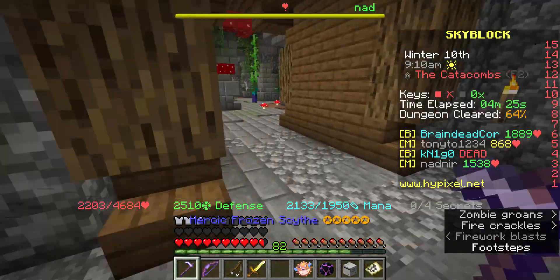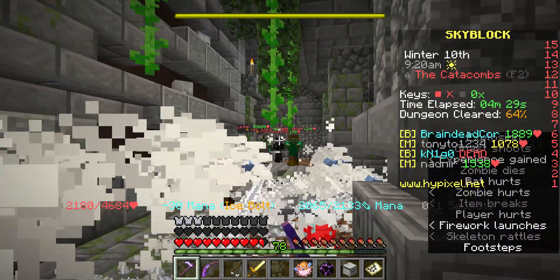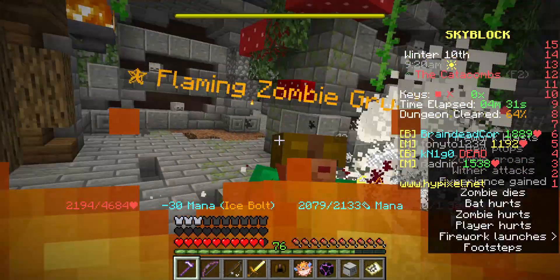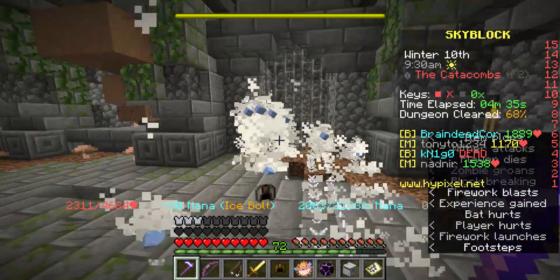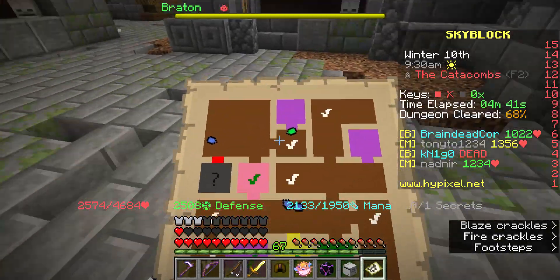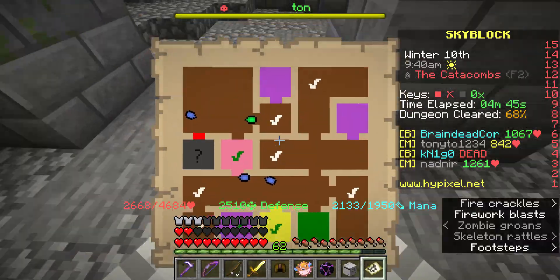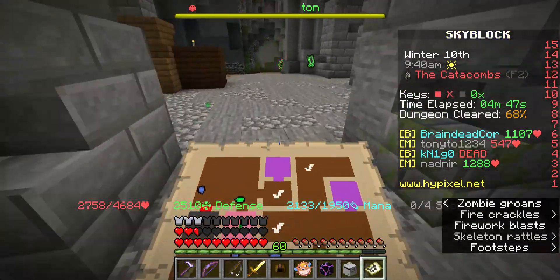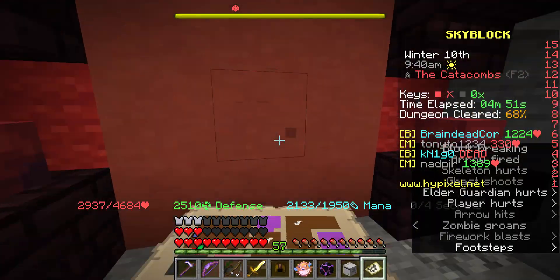So now we go over here. This is not a room I want, but whatever — we'll clear it out anyways. And then it's blaze. Don't care. So pretty much all we have to do is go to the boss room now, and that's pretty much it.